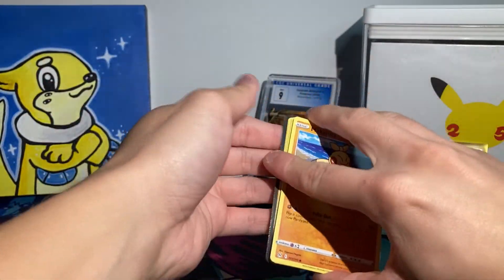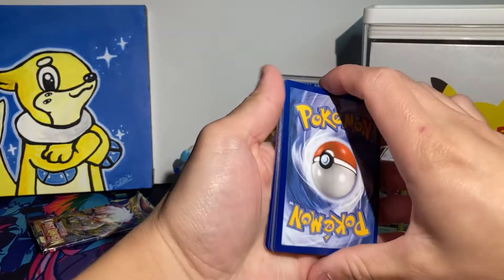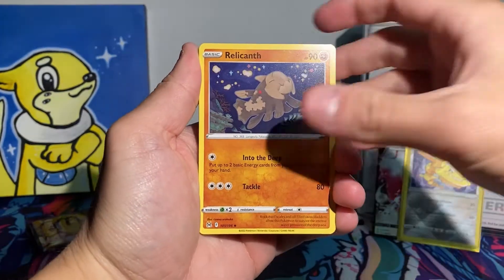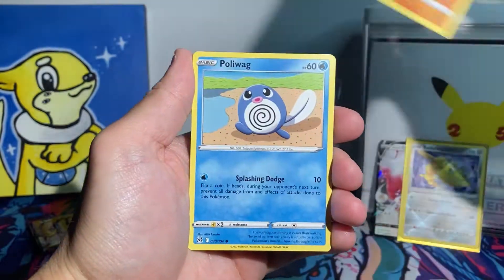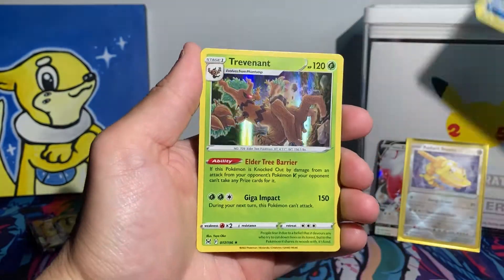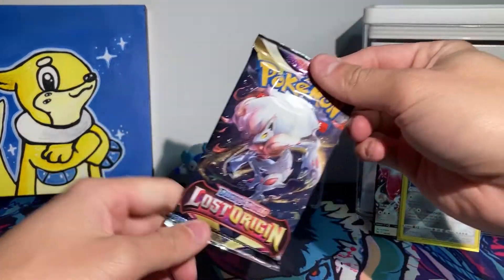Breaking down pack three with Metal Energy: Relicanth, Lost Vacuum, Kaskuna, Makuhita, Bronzor, Phanpy, Poliwag, reverse Basculation, and a Trevenant Holo. We are down to our very last booster pack.